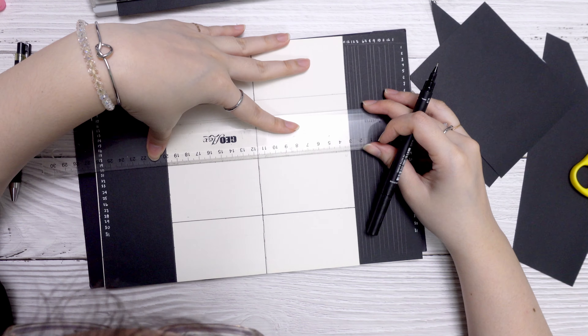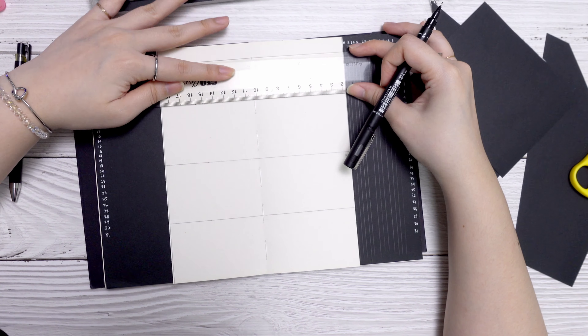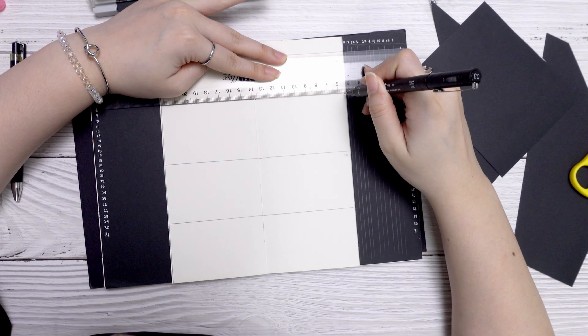We divide the Dutch door in the middle into 8 parts — 7 days in a week and a note section at the end of the week. The note part is an area for her to jot down all the random things or random ideas she has for the week.